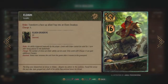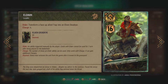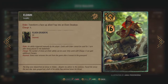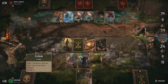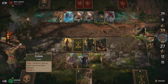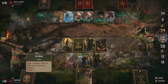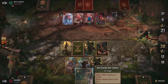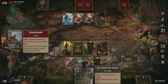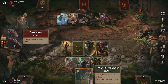Let's start with Eldain's ability. Eldain can transform a face-up allied trap into a 3 power elven Deadeye, and he can do this 4 times over the course of the match. The Deadeyes themselves don't do anything particular, so they basically just transform traps into 3 power units. At face value, this gives you 12 points, which is actually not bad for a leader ability. He needs a lot of traps though, so Eldain does not allow for much flexibility in regards to deck composition.